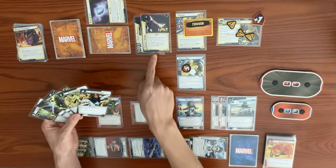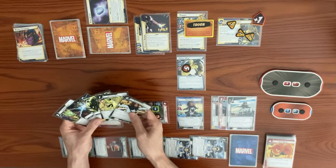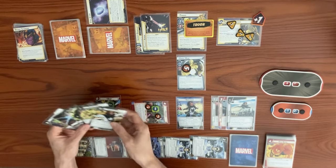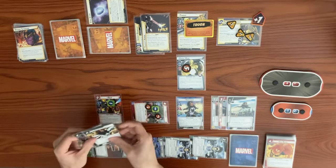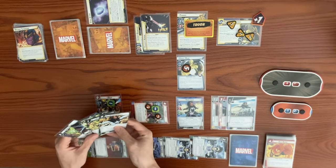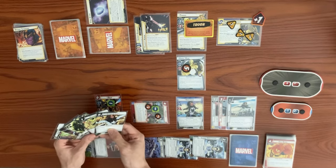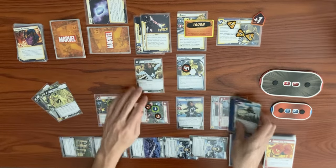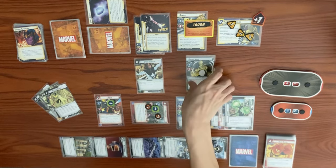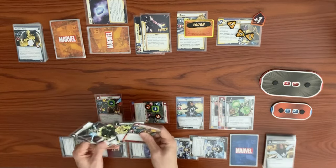Thanos gets his Armor back, reducing all damage he takes by one. We play Speed of Light and change energy forms. We need to use a hero response requiring a basic attack — if we ping one damage, Thanos reduces it to zero, so tough won't be removed. We consider options: Speed of Light, having Wasp attack. We Speed of Light, change to Gamma form — one damage to an enemy. With the Armor, zero damage so tough stays. We draw a card and get Wolverine.